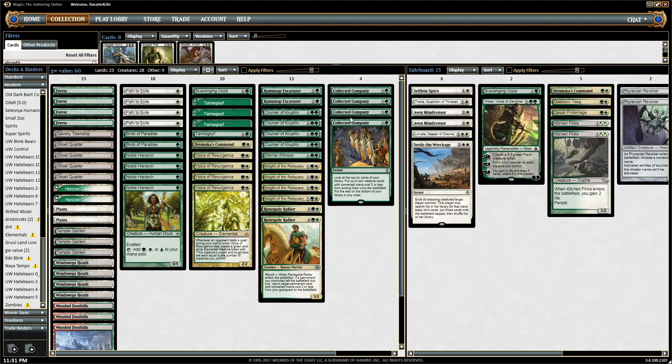This is the version we're going to use for the first three matches — it's a version that Michael Preminger used to top eight regionals. Then we're going to switch to another list for the last two matches, but it's the same deck with just a few changes. Basically, the idea of the deck is to just generate a bunch of value and out-value the opponent. It's kind of like a Jund or an Abzan deck, just without a third color — straight green-white.